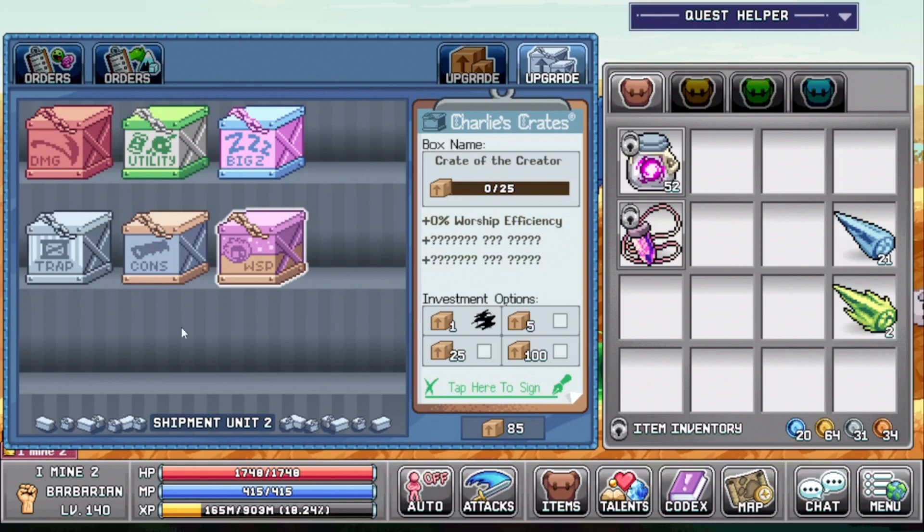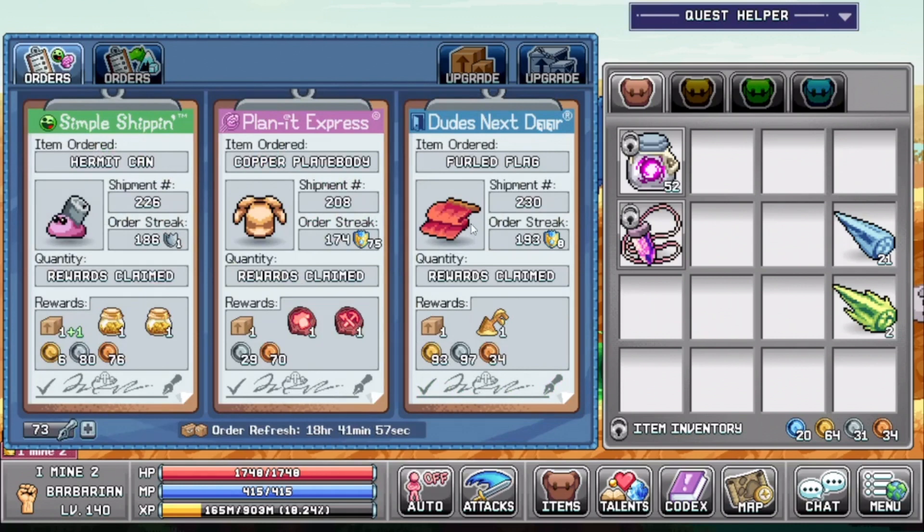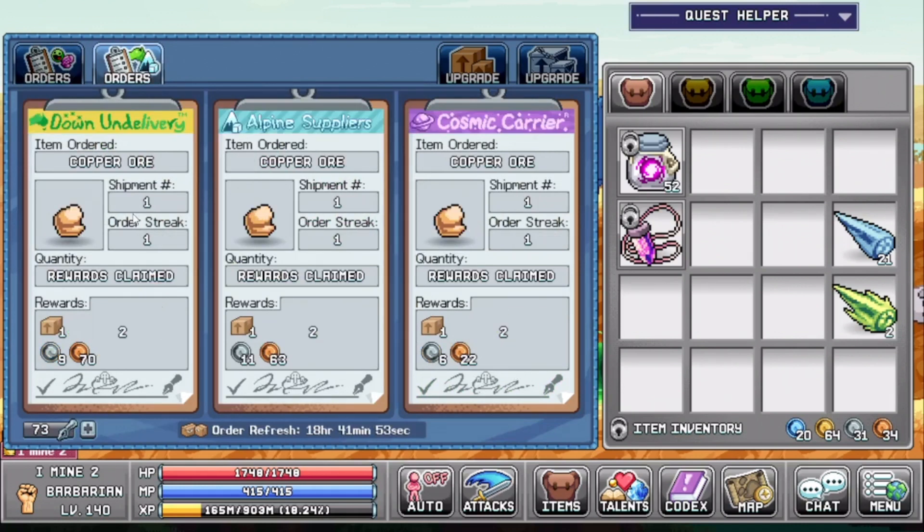For the orders you have your normal orders on this tab, and you will have three new orders. So far I only did these and apparently it's only resources, so we'll see tomorrow if this changes for other resources or crafting related items.